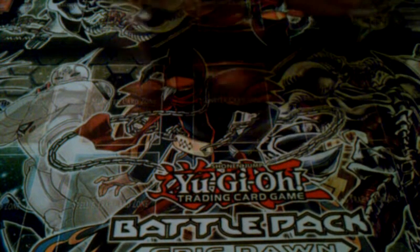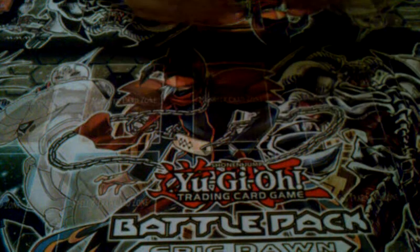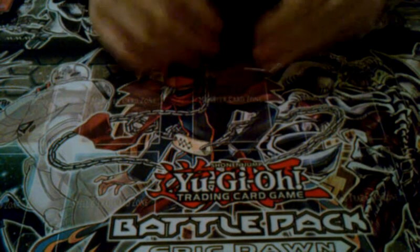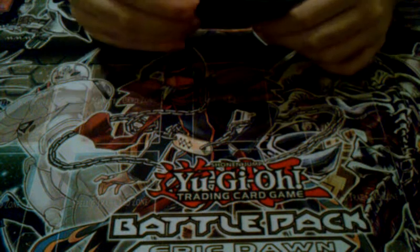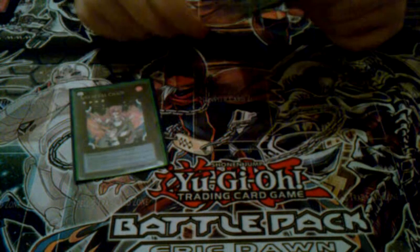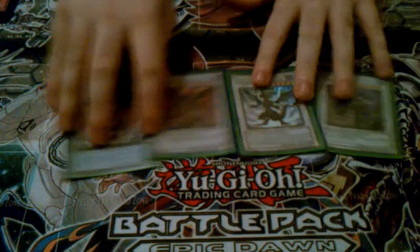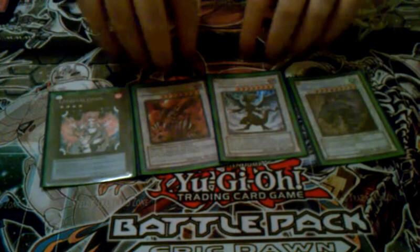Before we get into all that, I'm going to show you the main four cards you'll have in your extra deck — the main cards that any Infernity deck right now will have. Those four are Lobo Chain, Void Ogre, Infernity Doom Dragon, and Mistworm. These four are basically guaranteed spots.